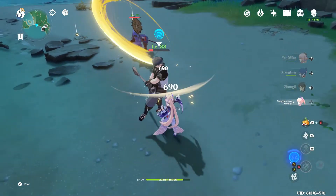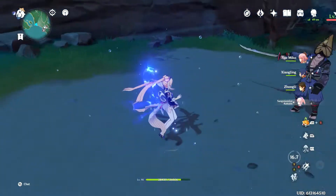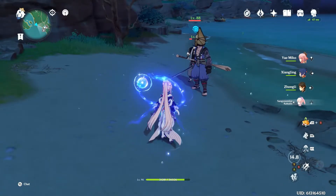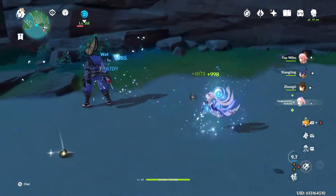Prototype Amber has a unique ability that whenever you take damage and then pop your ultimate, it will immediately begin healing you over the course of six seconds. This healing becomes very important in the next segment, as I'll show you what the Artifact set will do.